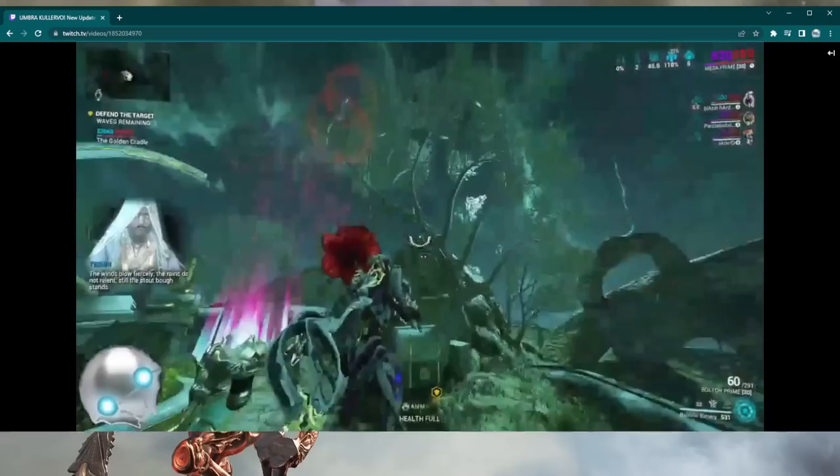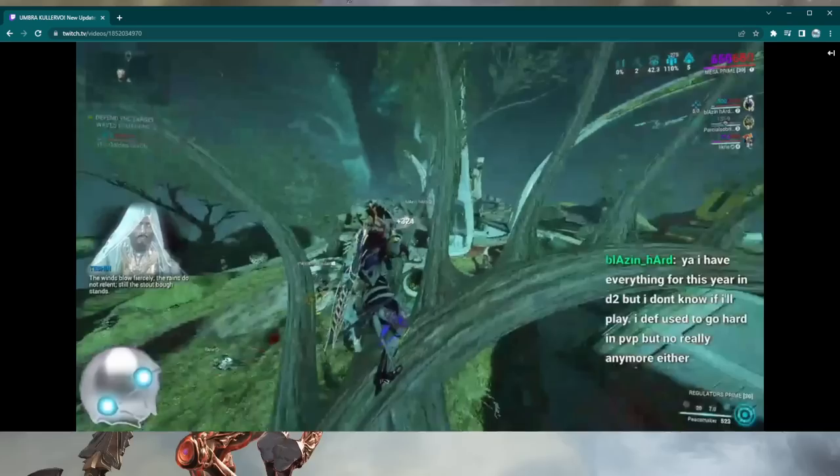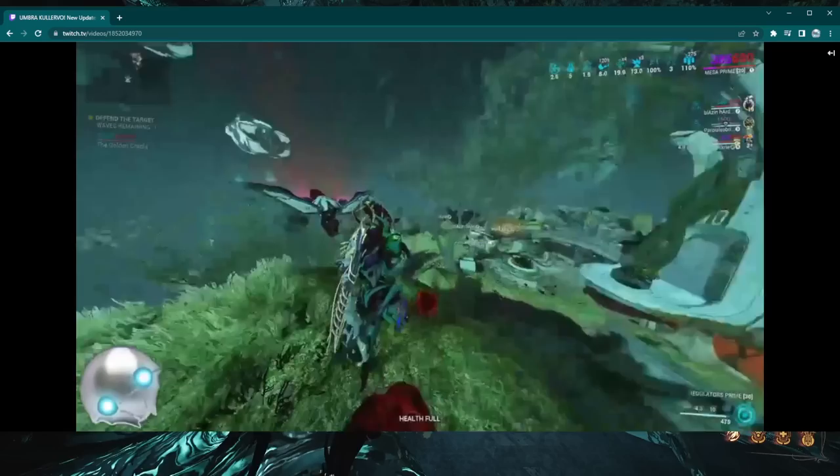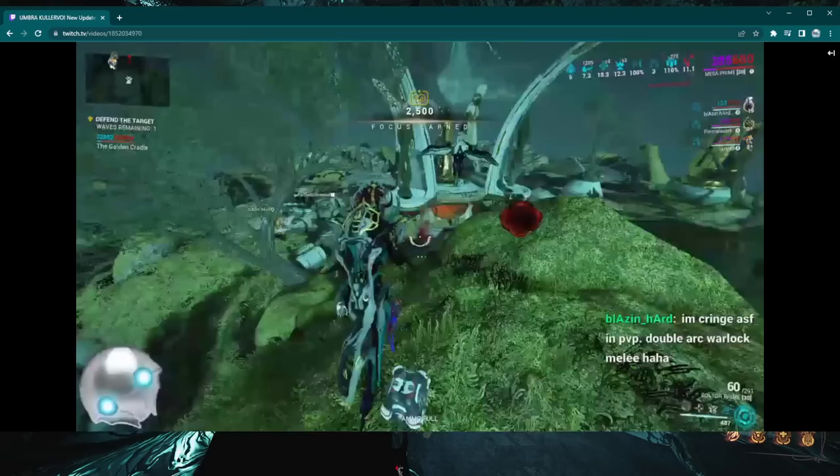Go to the portal that should be marked on your map — there will be three of them open. There is currently a glitch, a good glitch in my opinion. Whatever Arcane you end up getting in your first portal, it will be the same in the other two portals after that. So for example, in this run we got the new Arcane Primary Blight. Defense missions are three waves now. We did two more portals and got three Primary Blights total.